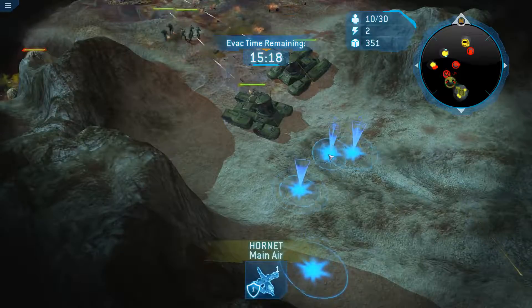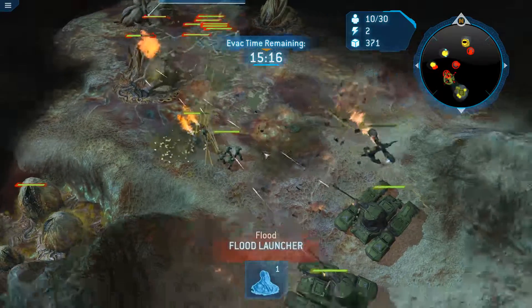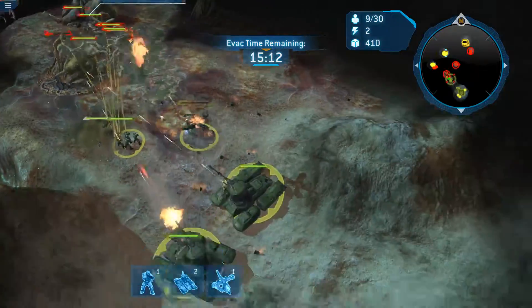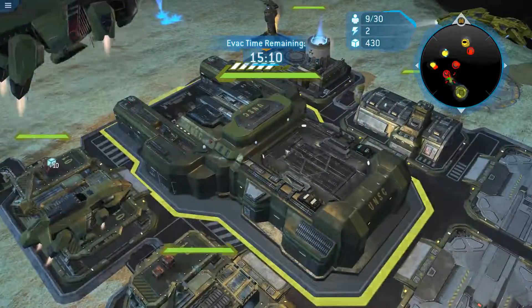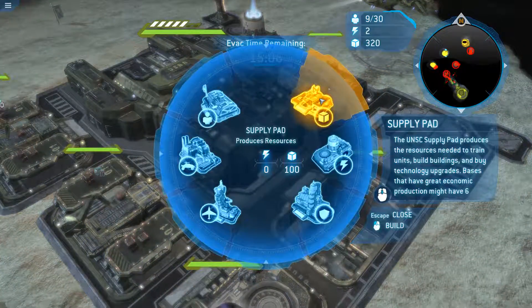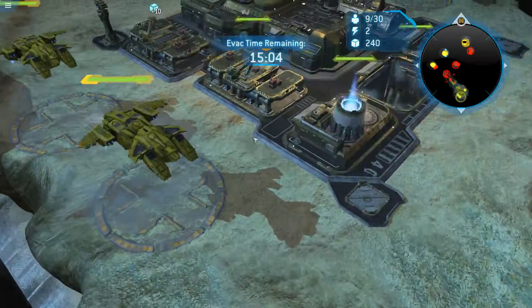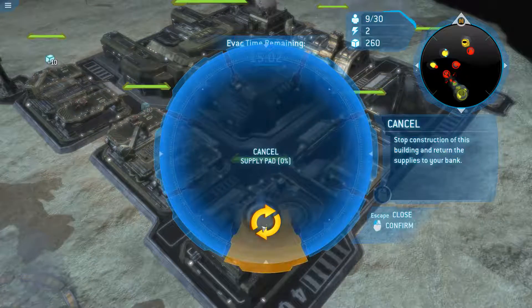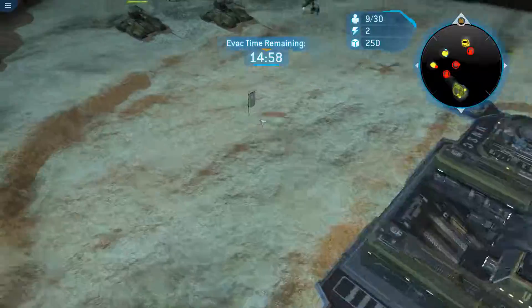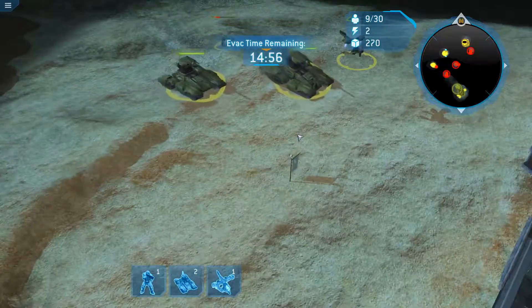They do a lot of damage. They have a lot of air units, so I'm going to pull back because clearly I've underestimated this. Cancel supply pad, not the air pad either — cancel that. I need to have the troop training time reduced drastically. I only have two reactors at the moment.